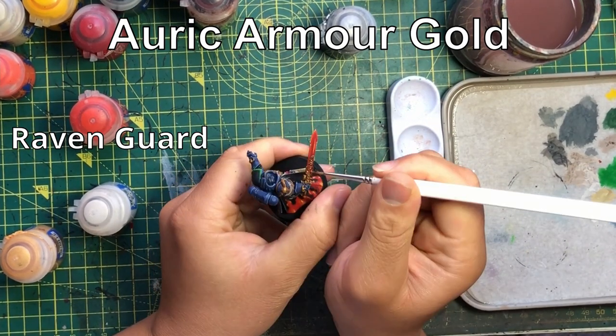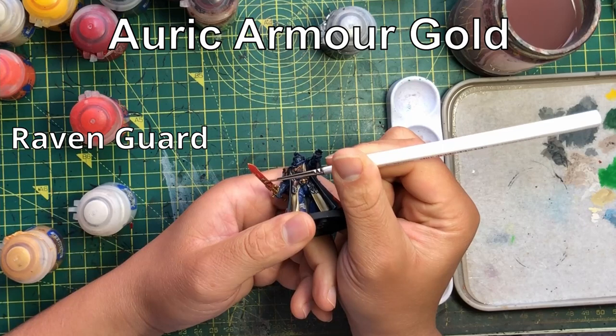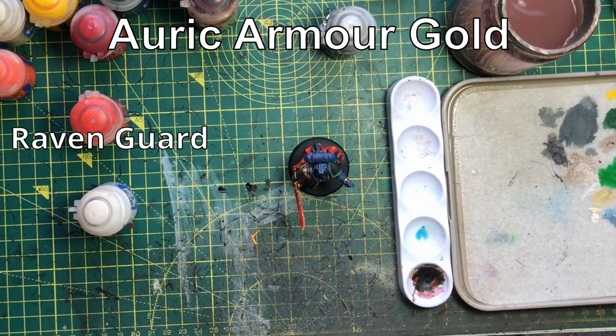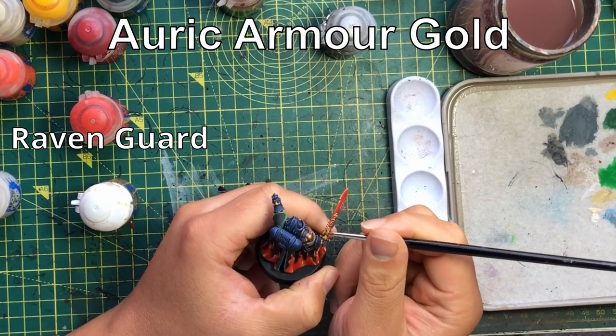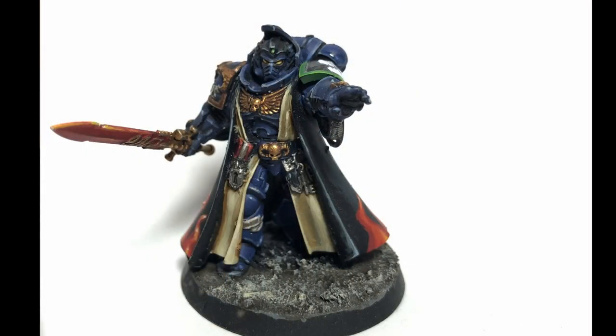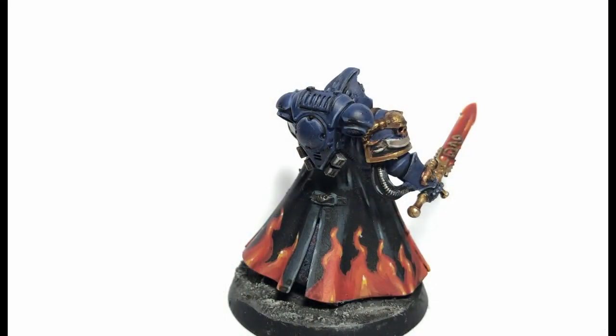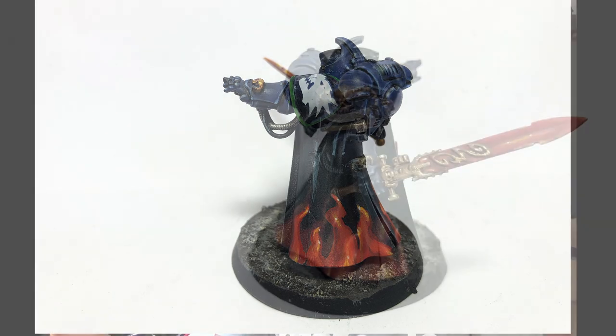That is my overview of all the units and ways of looking at the first founding chapter tactics and the units you wouldn't necessarily expect in those armies. It gives you a bit of an edge — seeing White Scars with Aggressors, Company Veterans for Salamanders, bikes in Imperial Fists. These are all things that could work and they all have their place. I leave it over to you guys — what do you think? Do leave your thoughts in the comments. I post my videos on Wednesdays and Fridays — like, comment, subscribe, and check out my website, Patreon, or Instagram. Thank you all very much for joining us. Goodbye and have a lovely day.